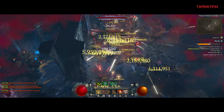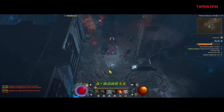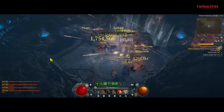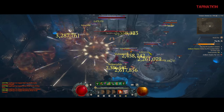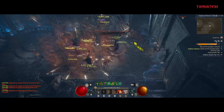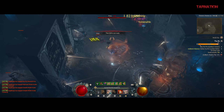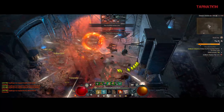You drive by with Tyrael's Might and get out of there before the cops come. That's exactly what you do — hit them up, drive by, get out of there. So if you make mistakes and don't want to be sweaty, this is the build for you.